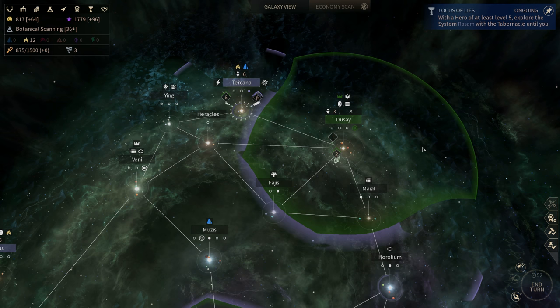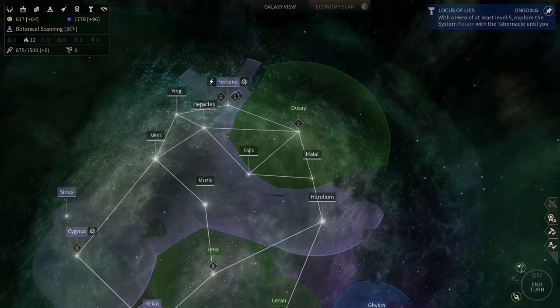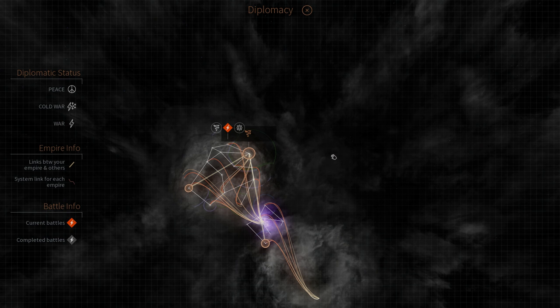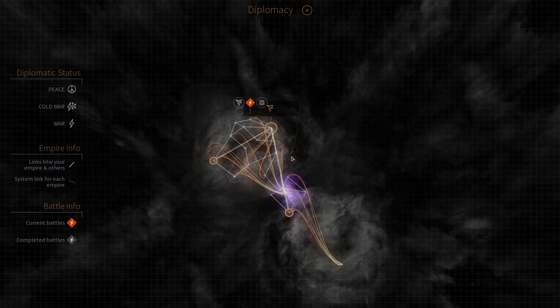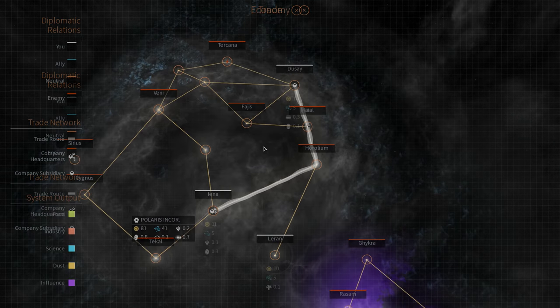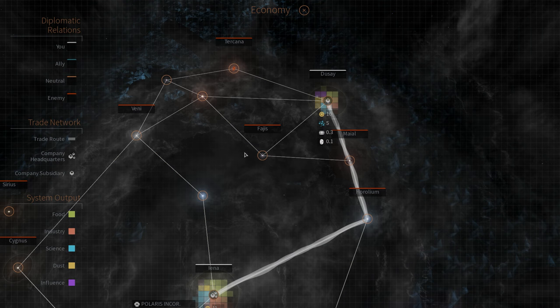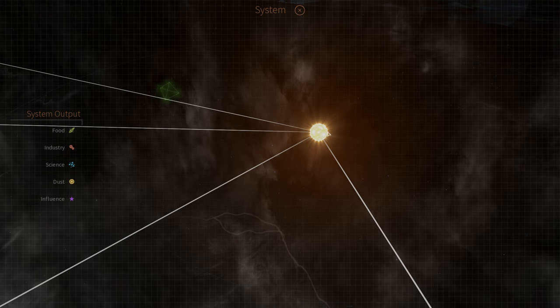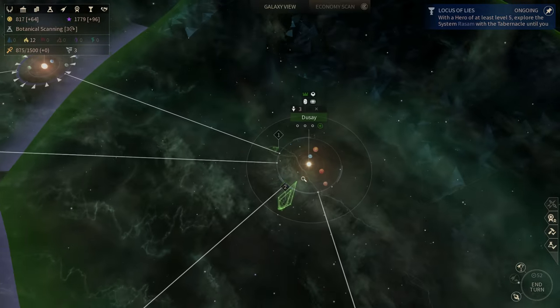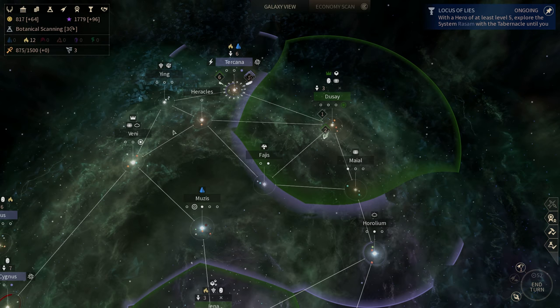Before I talk about the windows, I need to remind you this game has a special feature: whenever you want, you can press the spacebar. When I'm zoomed all the way out, it shows me the Diplomacy tab with various information. If I zoom in a little bit more, it shows some trade information. If I keep zooming in, it shows detailed income information about each system. If I zoom in all the way into a system, it tells me a lot about the system itself and the population that lives there, so I can understand it better.